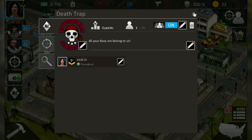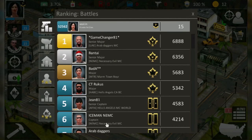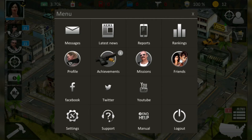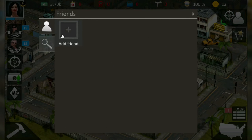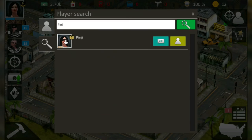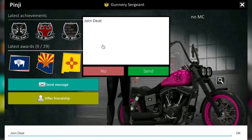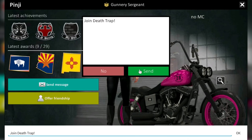Let's try to get some members. I always recommend posting your MC name on our Facebook fanpage to find other players. You can also search via the rankings, but most top 50 players are already in an MC or don't want to join one. If you know friends who play the game, search for their in-game names via the friend list and tell them to join. I'll send a message to PNG — open their profile, send message, 'join DEATHTRAP,' and send.